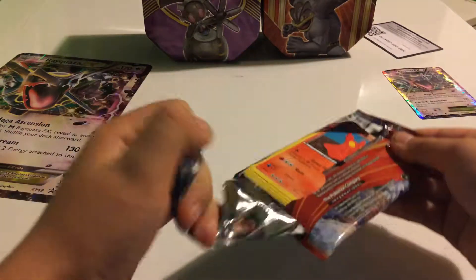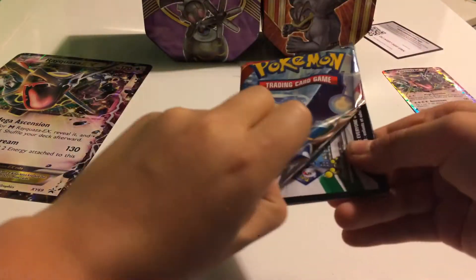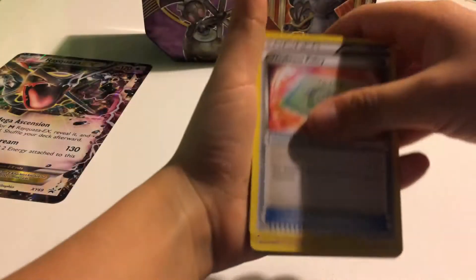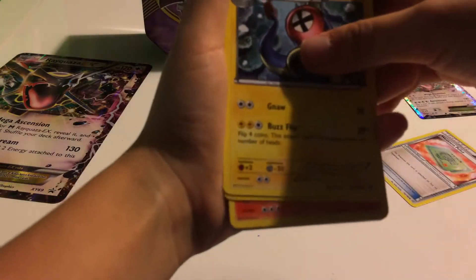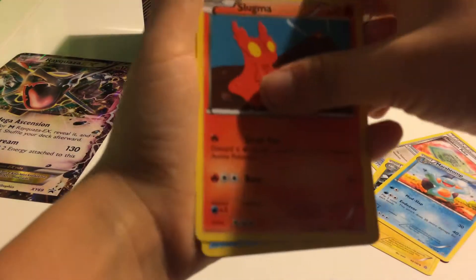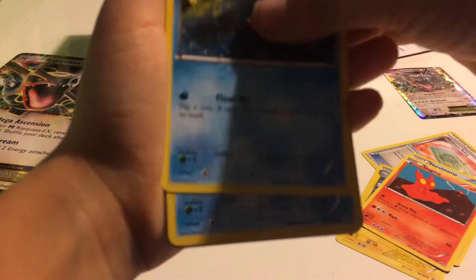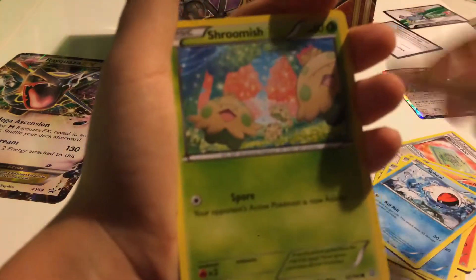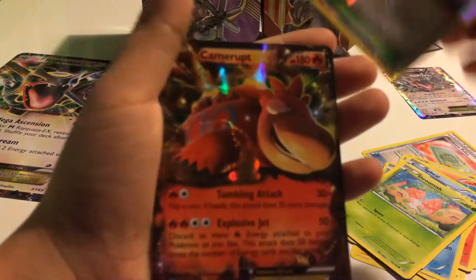I don't have a code card for Primal Clash. Let me just go straight to the front. Okay — weakness policy, electric, Marowak, Slugma, Feebas, Mudkip, Spheal, Shroomish, Silent Lab, reverse holo.